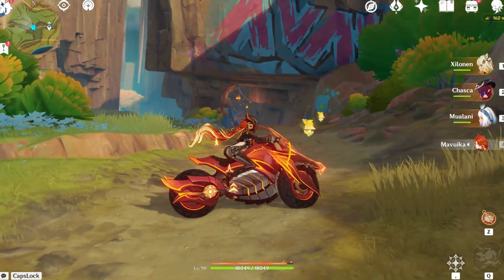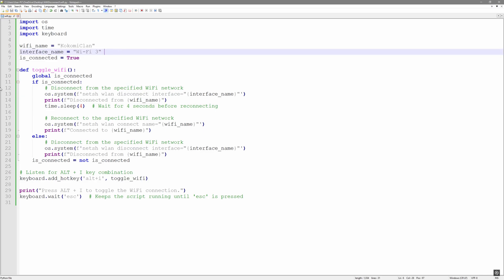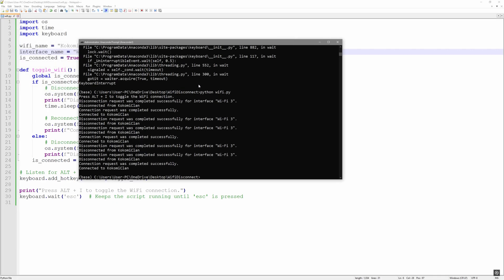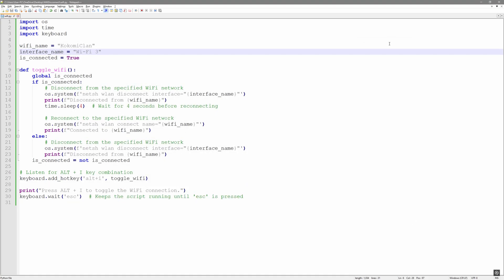Let me give you a secret: there is a way to do this glitch very reliably, and that is to copy my Python script, which I'll have linked in the description. Run it from your Python terminal — it has the exact timing for when to disconnect and reconnect your internet. I often use the script when I work out glitches in Genshin Impact, and it allows me to do things way more precisely. If you're not comfortable with the command line, it'll just be trial and error.